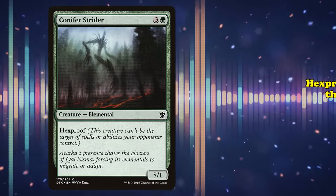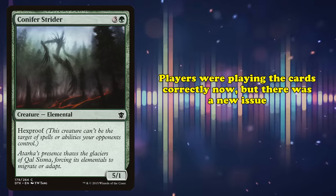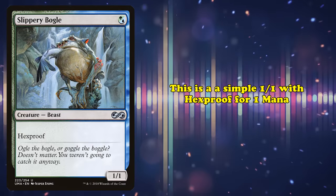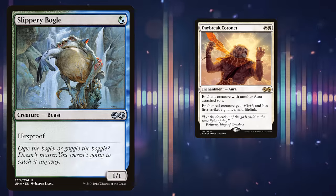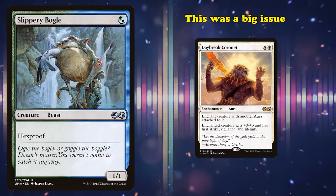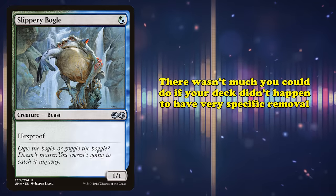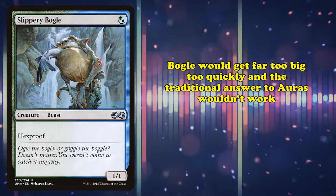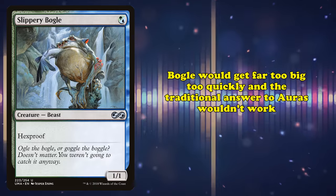In came Hexproof — basically just how people thought Shroud worked. This meant players were playing the cards correctly now, but it created a brand new issue, and it started with a certain Boggle. This was just a 1/1 with Hexproof for one blue or green mana. While the card alone didn't do much, it was easily abused by throwing a ton of auras onto it. This ended up being a huge problem, as it was both very strong and really frustrating to deal with. There just wasn't much an opponent could do against the deck unless they had very specific answers, such as Edict effects. The Boggle would just get too big too quickly, and the main way to deal with a creature with auras — single target removal — had been disallowed from working.